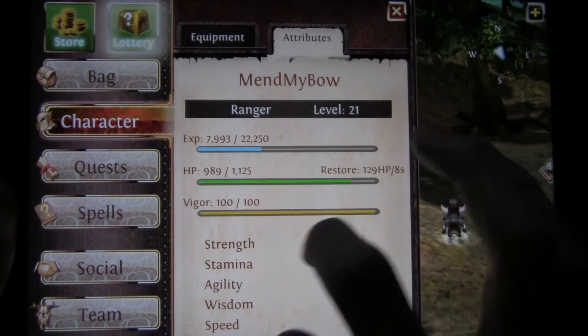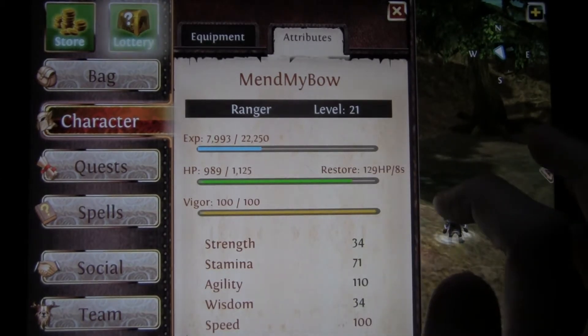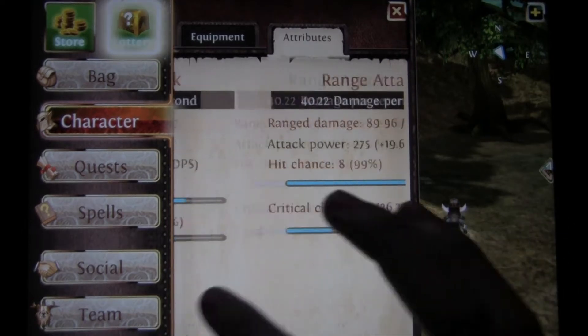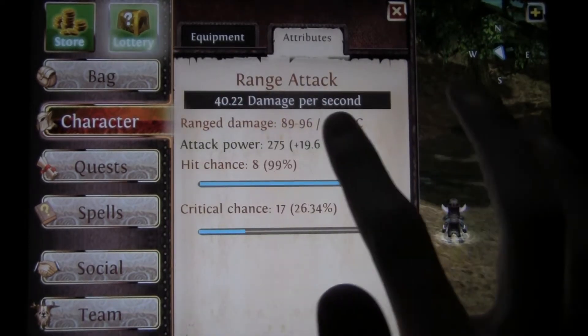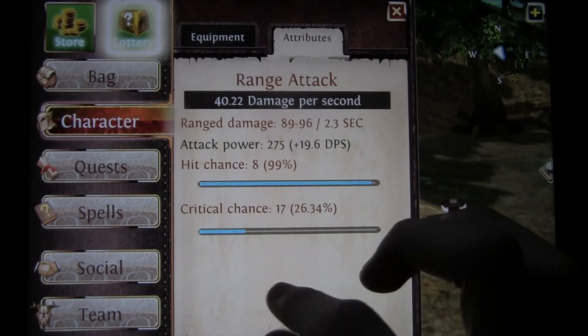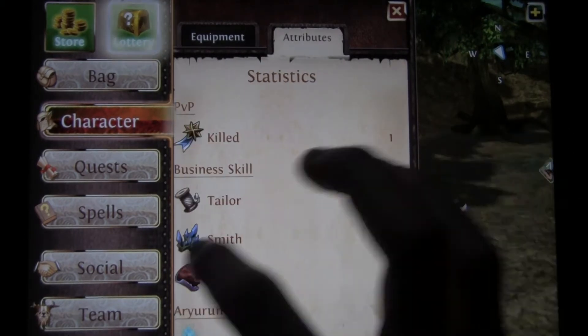I have 1,125 HP. I have 110 agility. Range attack: 275, 19.6 DPS. Critical chance: 17. Not bad — but really, actually bad.